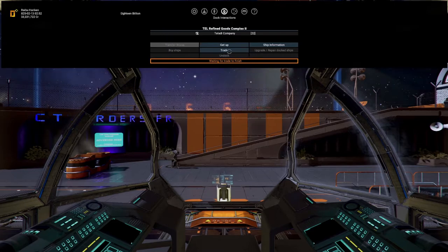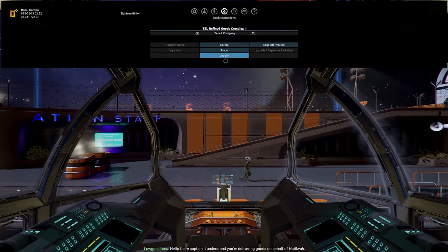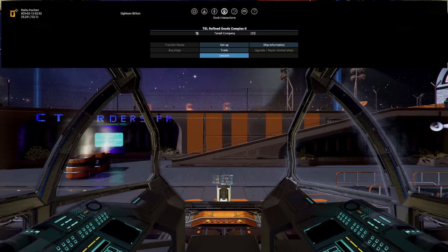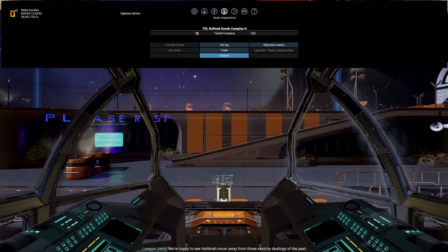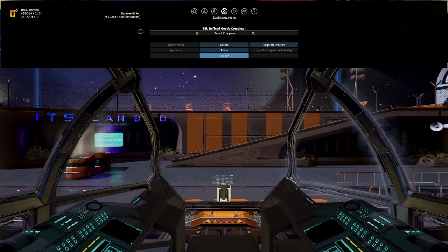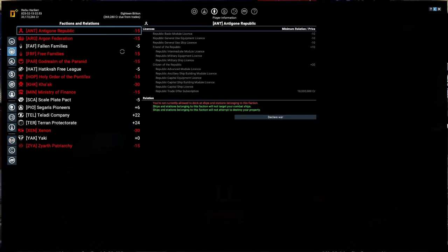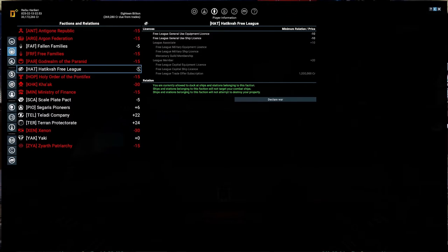Hello there, Captain — I understand you're delivering goods on behalf of Hatikva. Please stand by while we run some checks. Okay, did anything change? We're now at negative five — League Associate. We can probably get a miner near one of these stations.